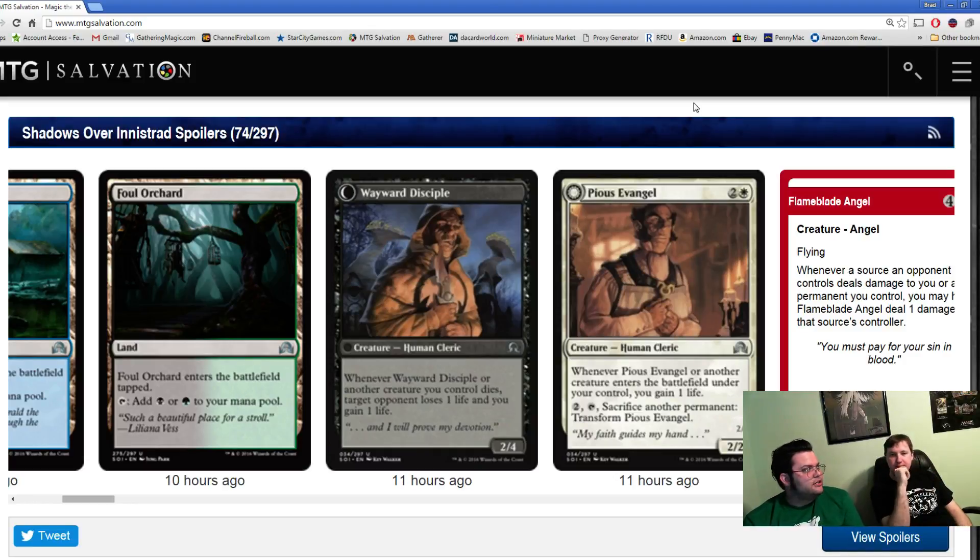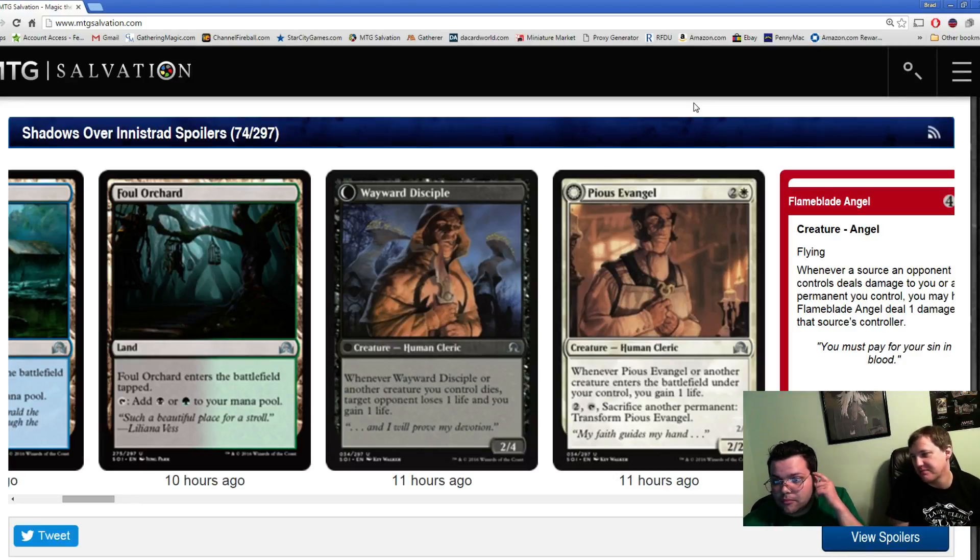Blood Artist — yeah. If you have an answer, it's not bad because they're not blocking with it or attacking with it. You don't get to interact with it. But as a 2/4, maybe they'll block with it, but if you're in a position where you don't have to block, you're just going to lose to the drain in some situations. Four toughness is the point at which most red removal doesn't work and most black sweepers don't work. And most zombies will get blocked by it all day long, so that's pretty good.